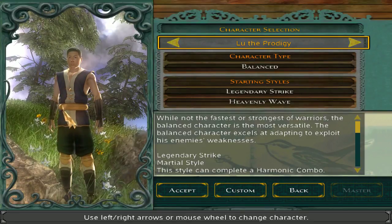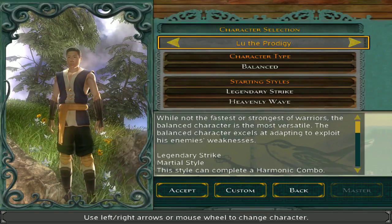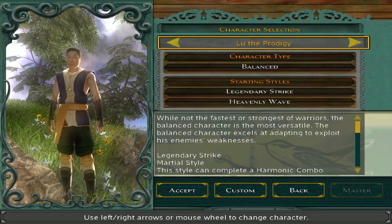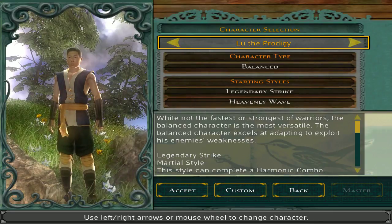This is Lou the Prodigy, in the default version that you can just jump right in with. He is the balanced male character, and also really weird looking. There's just something about him that's intangible.